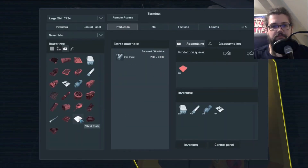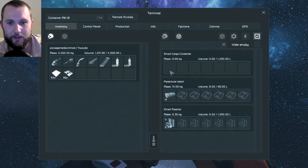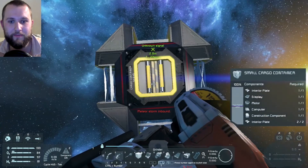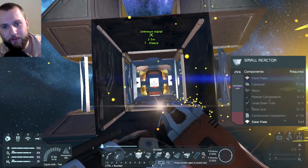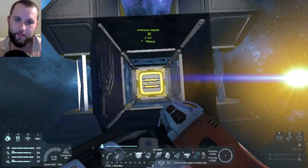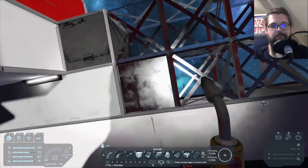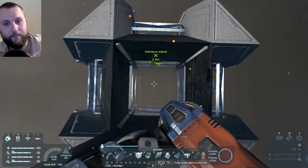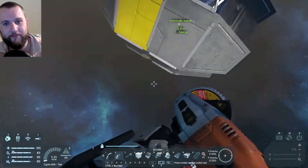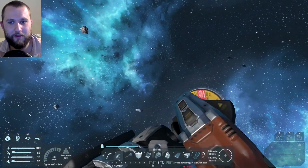Unknown signal — parachute hatch, small cargo container. It's got a load of steel plates and canvas! I cannot click fast enough on the production. That just adds 100. You need loads of steel plates — queue up a thousand. This is gonna be a big ship one day. I've hacked about the unknown signal and it just exploded in my face!